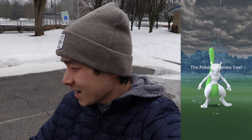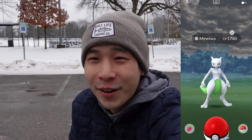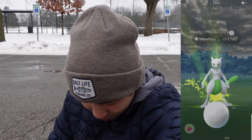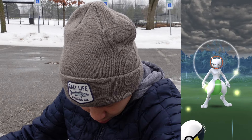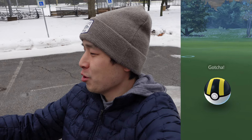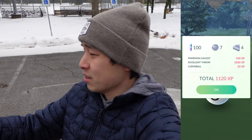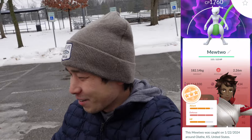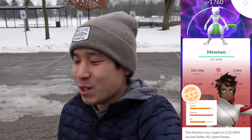Throw another silver Pinap on this, then ultra ball. Can we get an excellent throw? Yes, we can! Moment of truth — one, two, three shakes — shiny Mewtwo! From that, and four XLs — IVs on the shiny Mewtwo, decent three-star. Insane, dude. What the heck? Shiny Mewtwo from that special research — you cannot beat that!